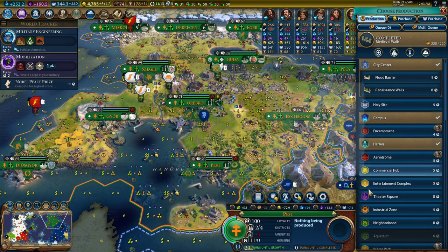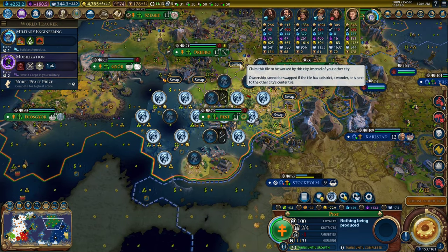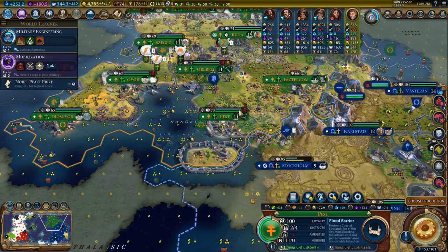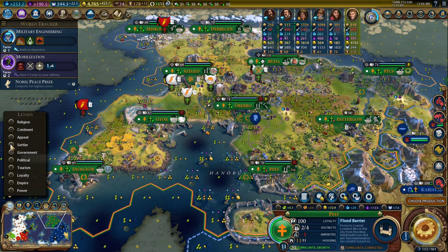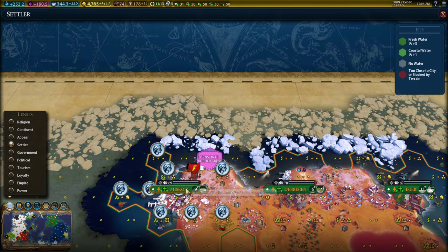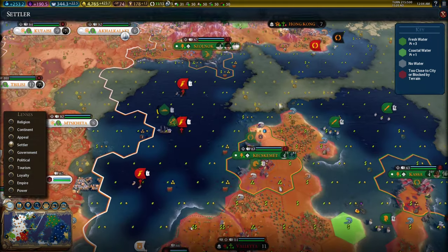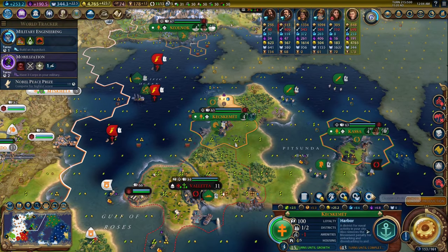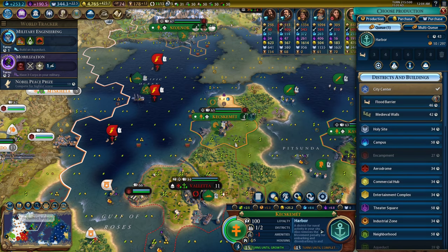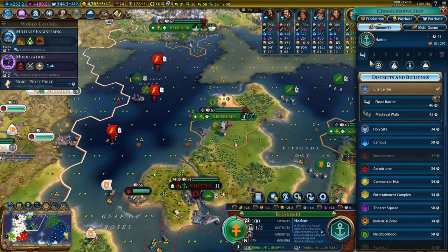We finished what we were building in here — let's get a neighborhood for some more housing. We need to get flood barriers in this city; it will die to climate change. Let's look at the settler lens for a second and see where all the floods are. Miskolc is going to have floods. Pécs is going to have a little bit of floods. Really nothing of super value is going to have a lot of flooding, but this city needs a flood barrier because the ley line is the most important tile that will fall into the sea.